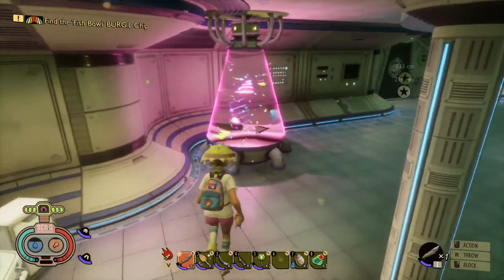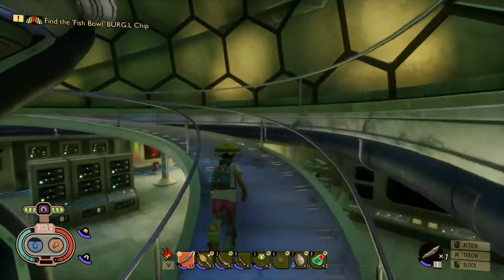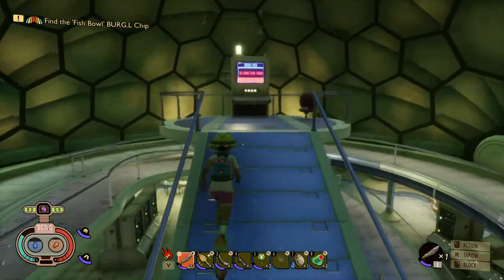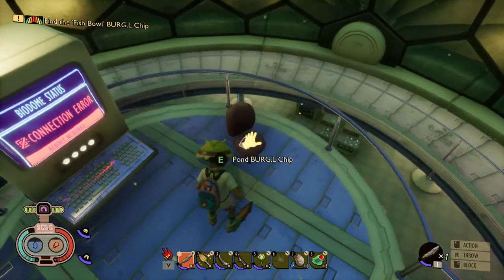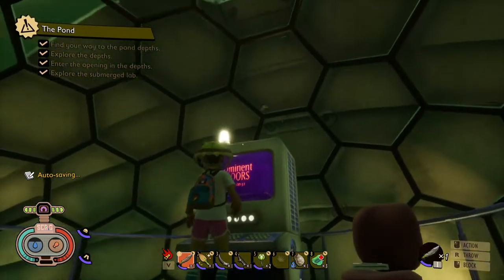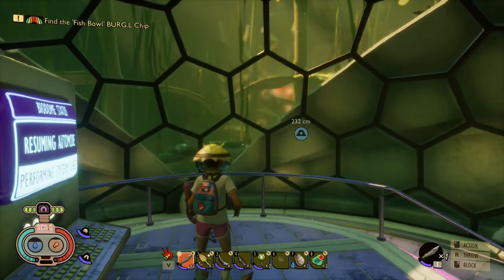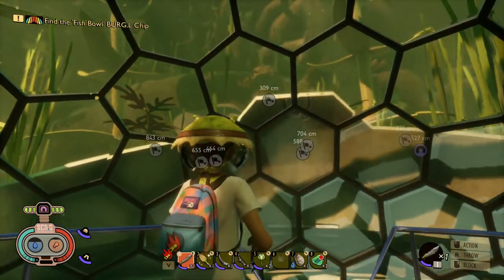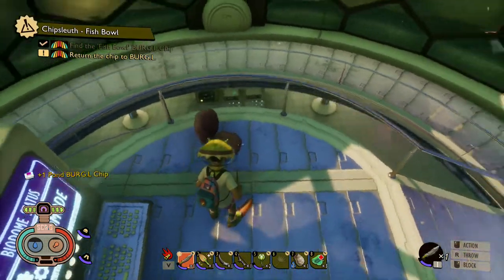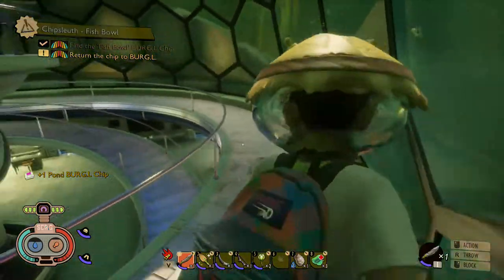There is an analyzer down here. And there's the pond burgle chip! Go ahead and open up the bubble lab — awesome view. Go ahead and grab the burgle chip. And that is the Chip Sleuth fishbowl burgle chip quest.